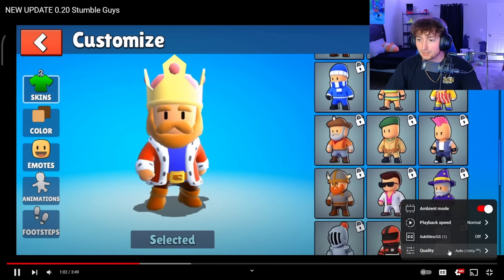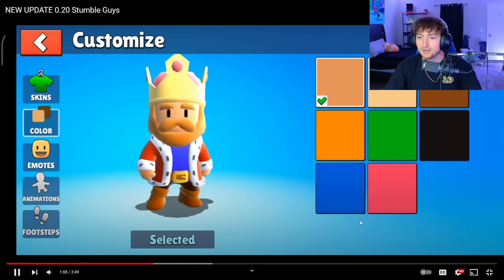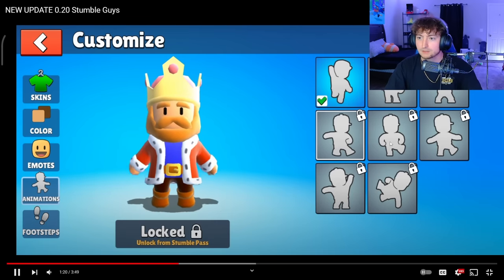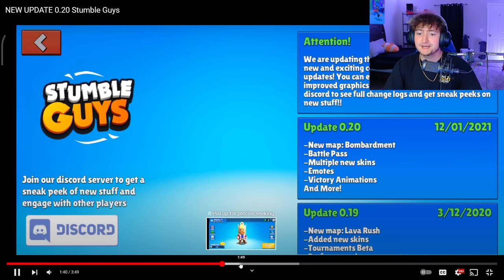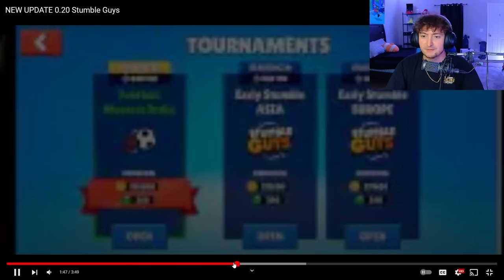We'll go to 1.5 speed — grab your popcorn. This is where they added special emotes and new animations. The patch notes show: bombardment added, the battle pass, multiple new skins, emotes, animations, and more. This was 2021.